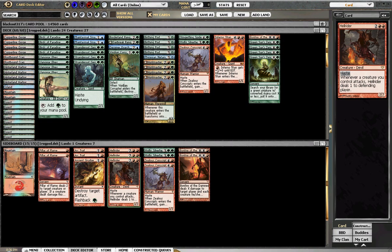Hellrider for the aggro plan — I never really knew when to bring it in, but that doesn't make it wrong. I think it's fine. I would assume it comes in against control and when you just want to flat-out race and be faster — so like the mirror and red-green aggro matchups and things like that.